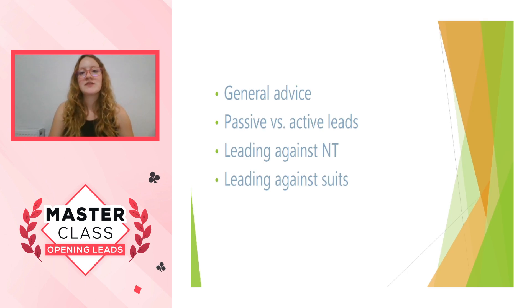My advice is going to fall into general advice first of all, which will for many of you be things that you've heard before and sort of reiterating why they're good or bad ideas. Obviously if you're very new to the game, you might not have heard these things, so it's always worth reiterating. Then I'm going to talk about passive versus active leads, which will dictate much of your opening leading strategy and will really help you visualise how the hand is going to go before you even play a card. And finally I'm going to split into talking about no trumps and suit contracts separately, because the strategy for those is very different.